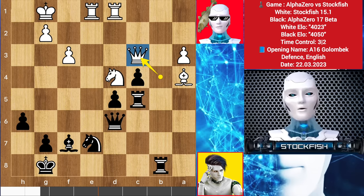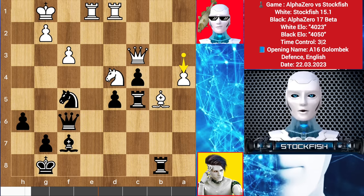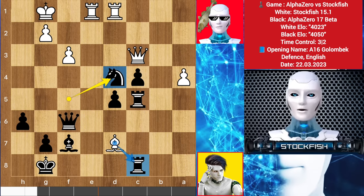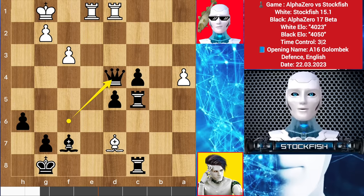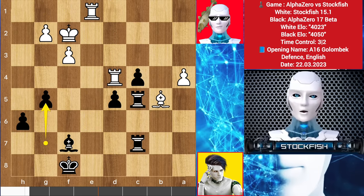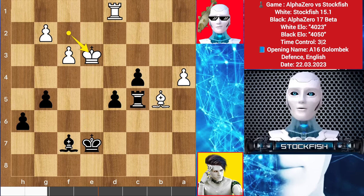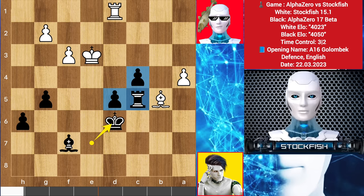So queen back to c3, queen goes to f6. Alpha is threatening to play knight here. If you take it then you will lose your queen. So bishop e5, knight f5, a4, rook here, bishop here, knight takes d4. You cannot take the rook because of knight e2 check, then you will lose your queen. In this position, we have queen takes knight, queen takes queen, rook takes queen, rook here, bishop backs, king here, king ups, g5, rook back to d1, rook e7, takes and takes, king here, king d6. Alpha has very good passed pawns to win the game and this is an unexpected thing in my day. Anyway.